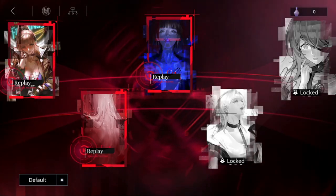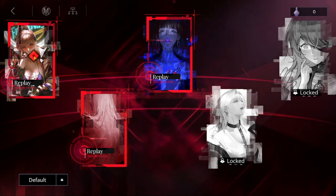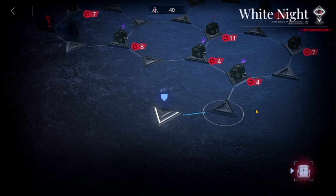Hey everyone, welcome to Path to Nowhere. Today we're going to be doing Mirage, which is going to be involving White Knight. I'm going to show you guys how we're going to clear this and how to understand the stage. For the benefit of everyone, I'd like to skip all of the story so that we may go through what to cover.